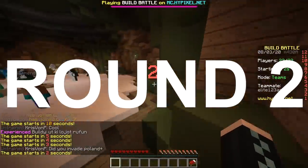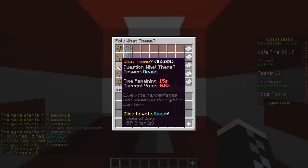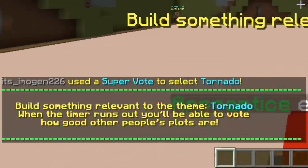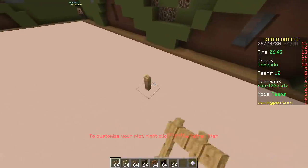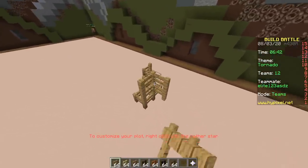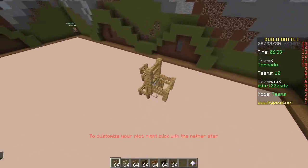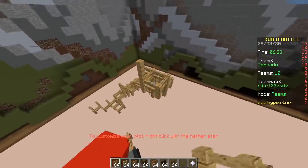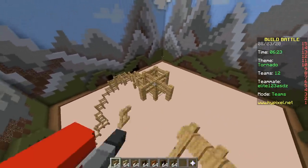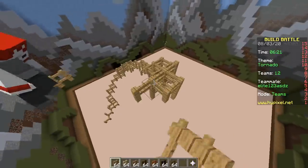Second round, only fences. Cowboy, bat, beach, tornado, umbrella. Tornado has the highest chance of winning — just make some spirals. Come on, go up, place the fence. Why is it not placing? This is hella annoying. You click five times and it only places one block. What is up with that? The hitbox is very small.